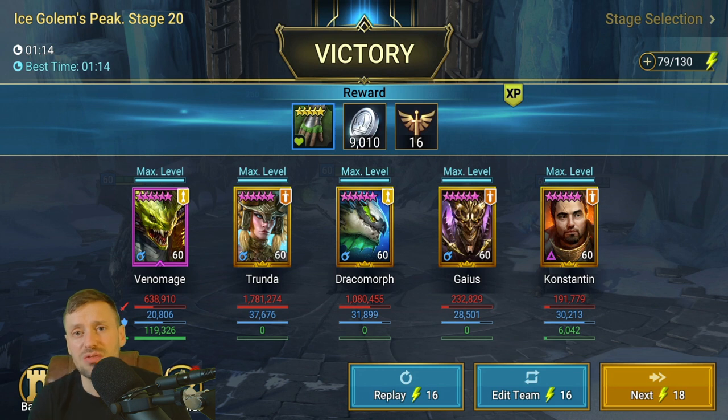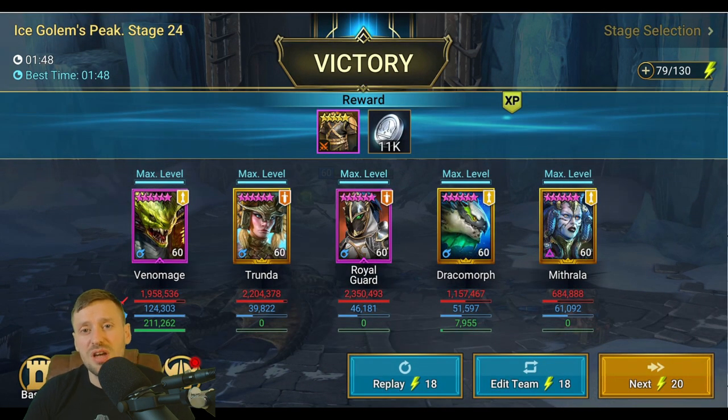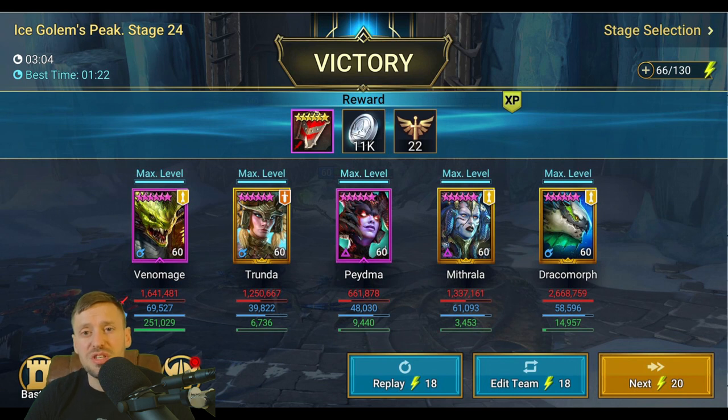I also did some testing on Ice Golem 24. The first team was super quick but only about a 90% success rate — for Ice Golem I'd always recommend 100%. So I built a second team that's 100% success rate but slower at three minutes. Padmea is the key: you need to lock out her A1 on the boss so she always keeps decreased attack on him. Everyone else dies along the way, and Padmea, Mithrala, and Venom Age stay for the boss.